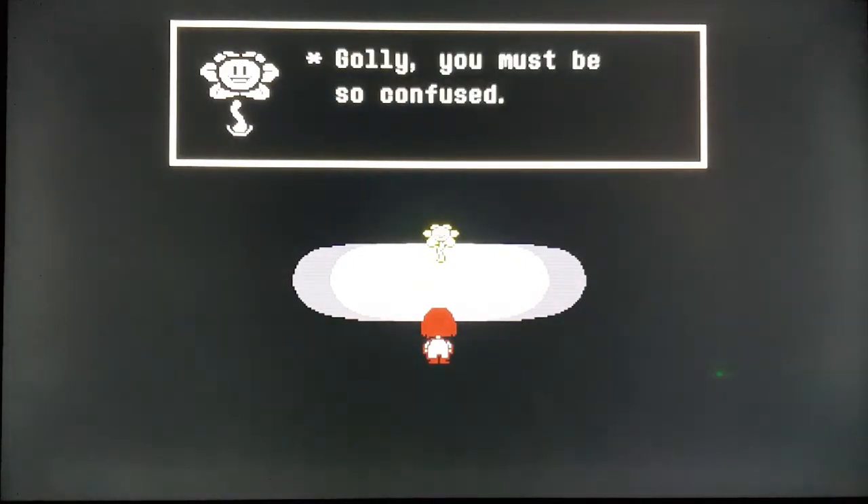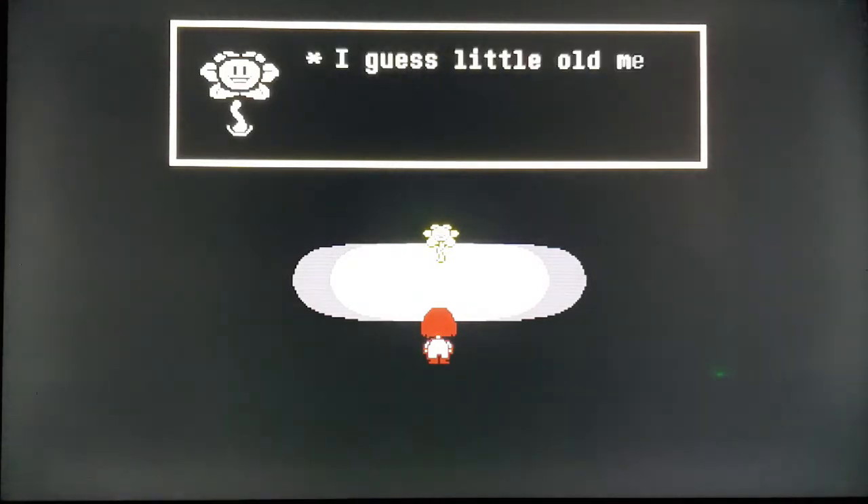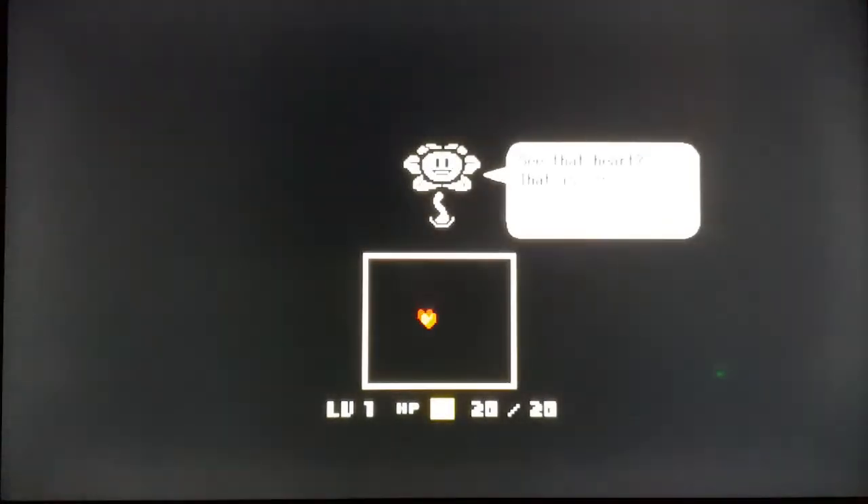This is Flowey — he introduces you to the game but he's not your guide; there's someone else after this. This is how you battle: you have this little heart and they fire attacks at you, and you have to dodge with the heart. At the bottom there's Attack, which lets you attack; Act, which lets you talk to them without hurting them; Items to heal yourself; and Mercy, where you can spare them. Those aren't here because he's teaching you — that heart is your soul.